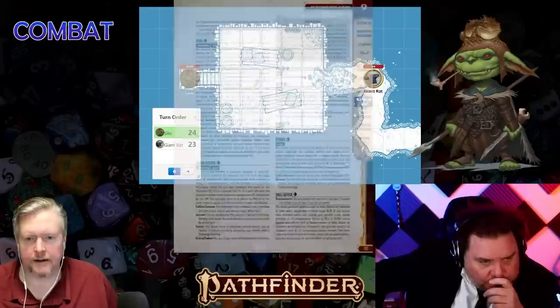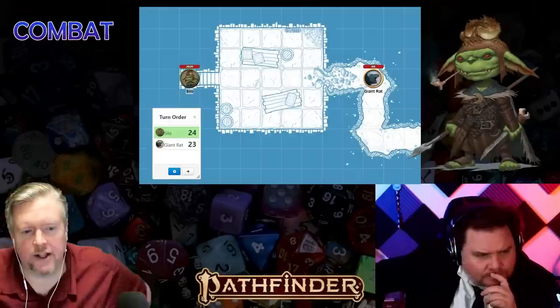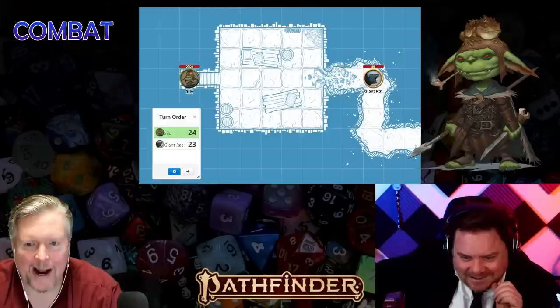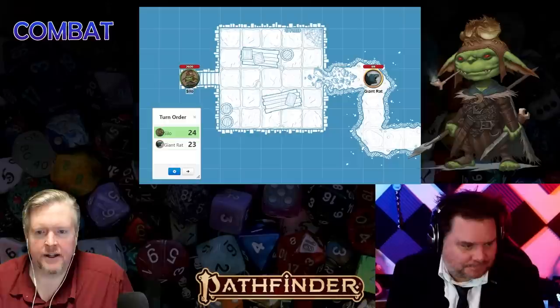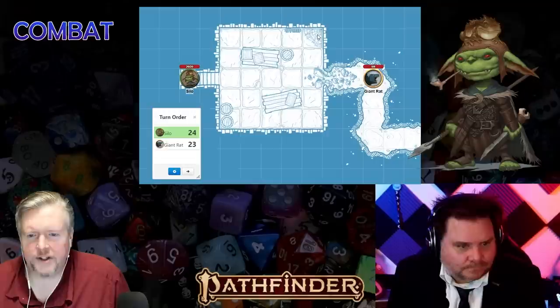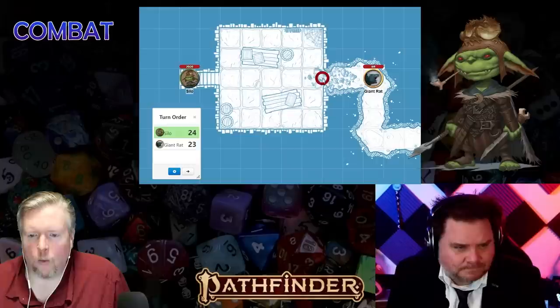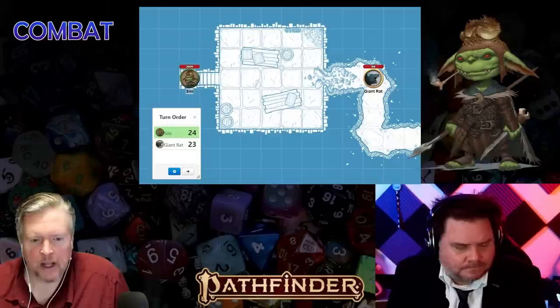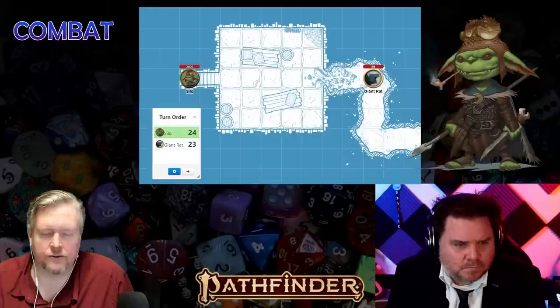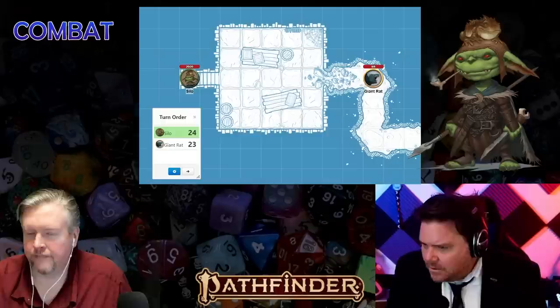Back to Silo's turn: he's in Granny Applenies's basement, sees a giant rat up ahead. There are some tables, barrels, a wine rack, and a hole in the wall where the rat came from. The squares filled with rubble count as difficult terrain — moving through difficult terrain costs twice as much movement, so each five-foot square costs ten feet of movement. Dan, it's your turn — you have three actions. What would you like to do?